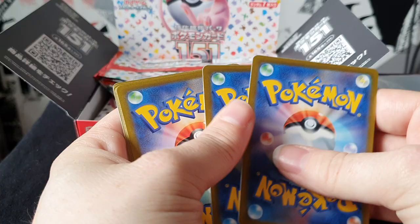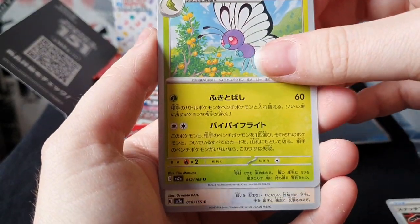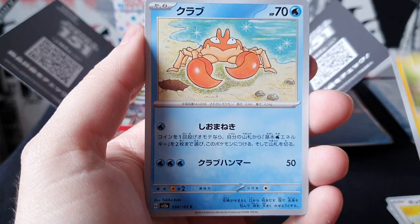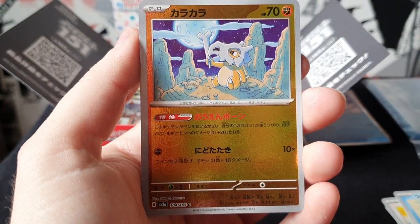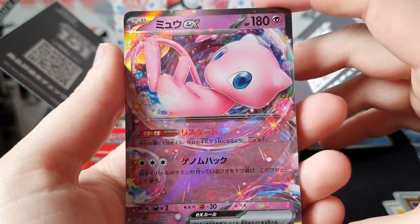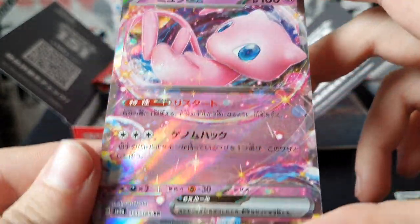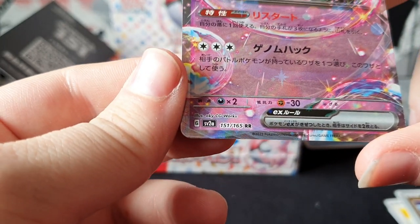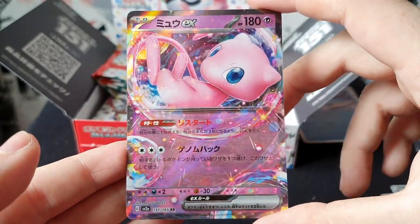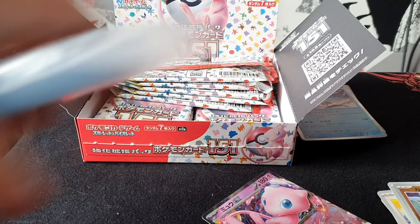One, two, Mr. Mime, Butterfree, Pikachu, Cubone reverse - and Mew EX! That is nice, that is really nice. What number is he? 151. This isn't a secret or anything, just a standard Mew - it's pretty damn nice. I will sleeve him up and I'll be back in a sec.